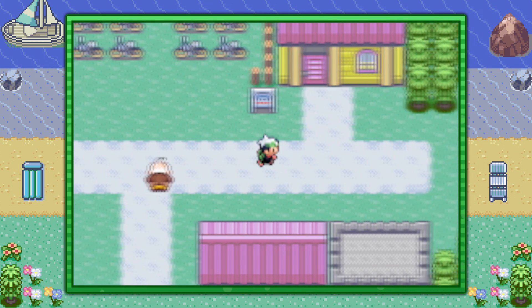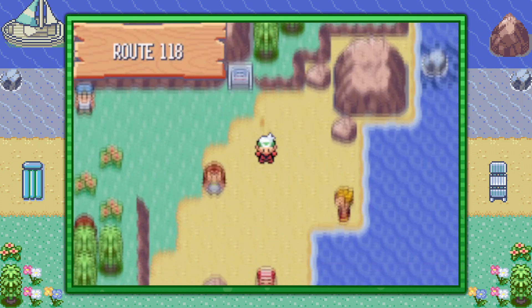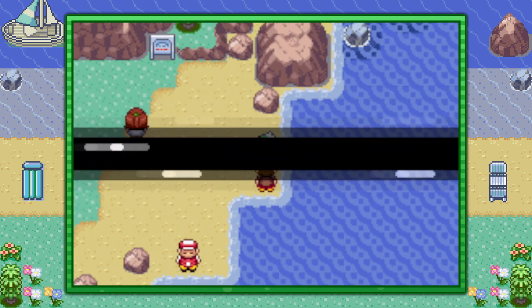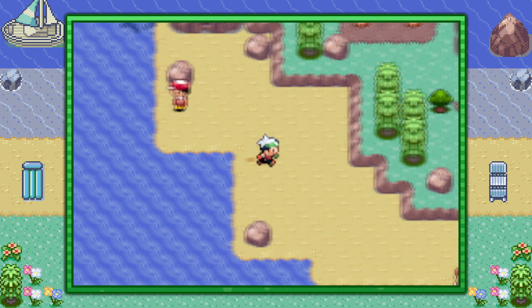From the Pokemon Center in Mauville City, make your way to the right into Route 118. Go ahead and use Surf to cross the water over here to the other half of Route 118, just as you would as if you're completing the story.